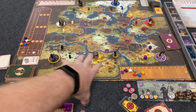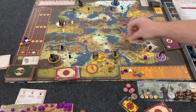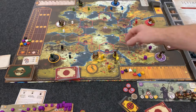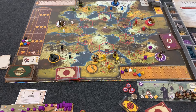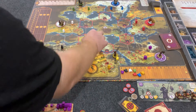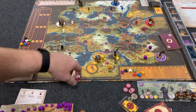Whenever you gain resources they are placed on the board. The trays you see here come with the Folded Space insert, not the base game. When you spend resources you spend them off the board. When you move a worker you can take any amount of resources with you. With two movement actions you can move one piece, pick up a resource, and move again — there are some cool combinations available.